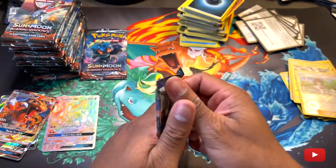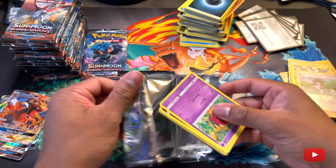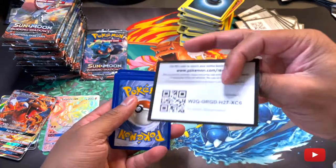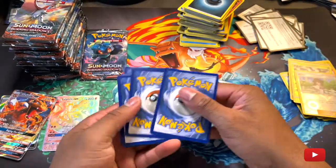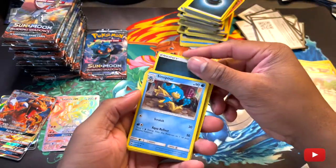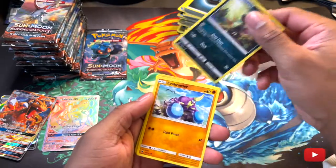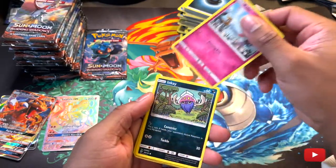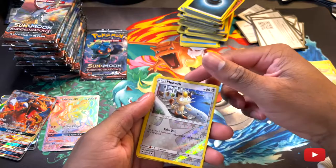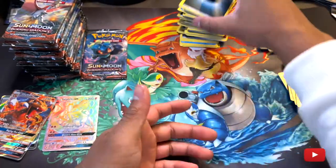Alright, we got a Ho-Oh pack — let's get it! That's what I'm going to pull so far. I want to get that GX Charizard so, so, so bad. That's like one of my favorites — it's a sick-looking card. I definitely need that one, guys. Definitely need it. Reverse holo Meowth — and that's it.